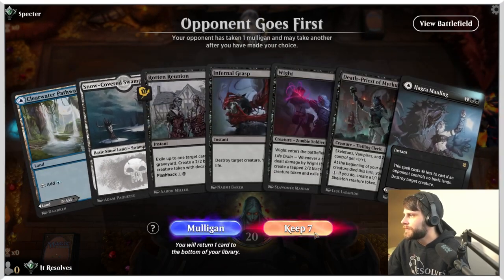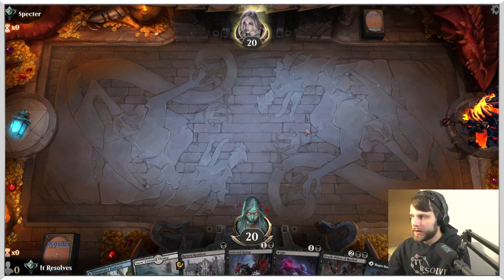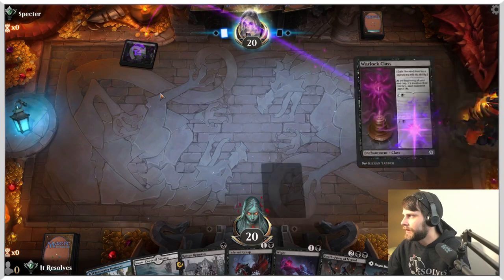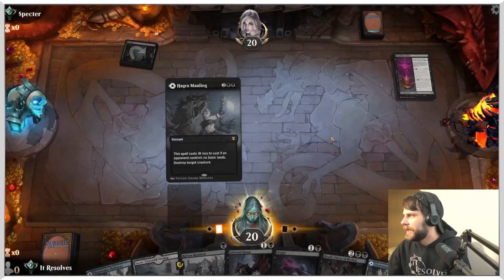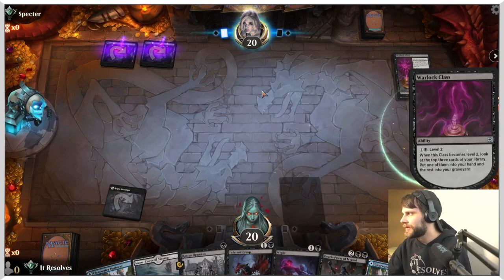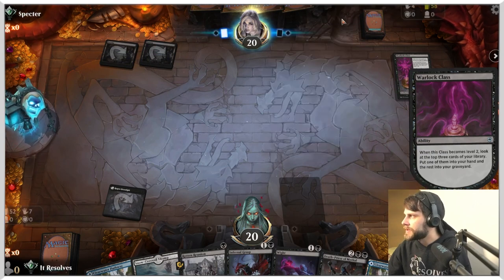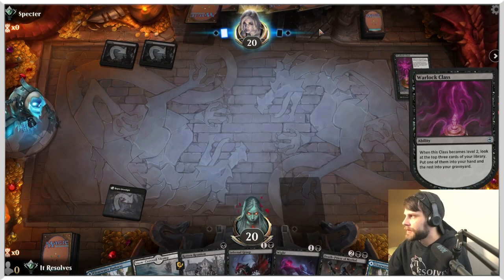Here we are for game number two — this is an okay keep, not amazing, but I think we can safely hold it. We may have to lead off with Hacker Mauling on turn one since we don't have a turn one play otherwise. That gives us guaranteed turn four mana, which means Death Priest can come down on turn four — great. Next turn we'll just throw out White. Now that gives us some options, and hopefully Infernal Grasp will come in handy.